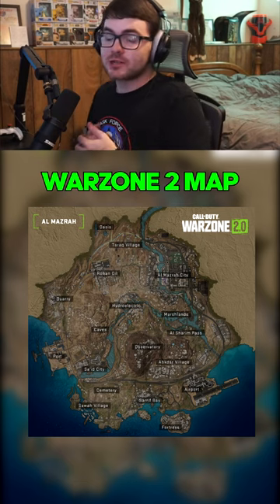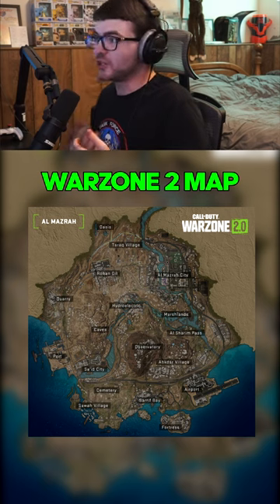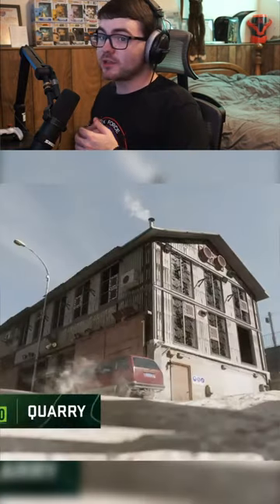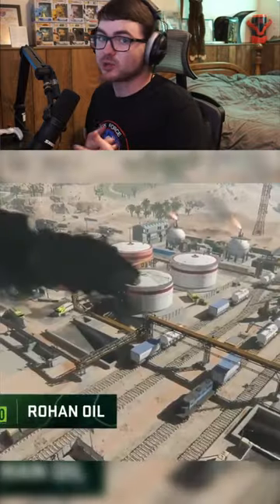Here's our first look at the Warzone 2.0 map called Al-Mazra, and I can say it looks really good. You got Al-Mazra City, which is basically going to be like the downtown of this new map. You also have a lot of POI locations that are returning from older Call of Duties like Quarry, Terminal, and Scrapyard.